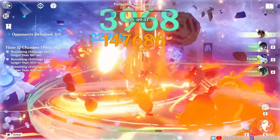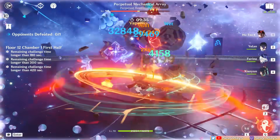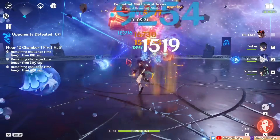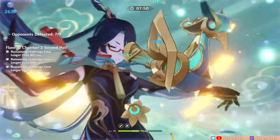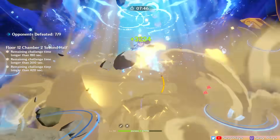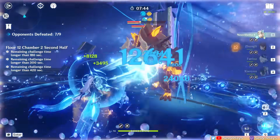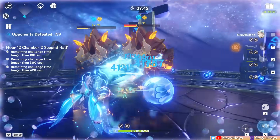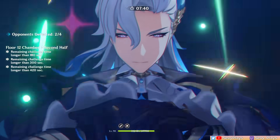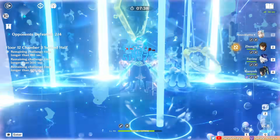Of course, there are some really good synergies from enabling plunges, especially by exploiting its no ICD property for reactions. As an Anemo healer, Xianyun also consolidates the role of VV swirling and survivability similar to Jean and Sayu. And technically speaking, even if you put her in a team that doesn't make use of plunge attacks, just having those combined utilities still makes her a viable Anemo teammate at the very least.